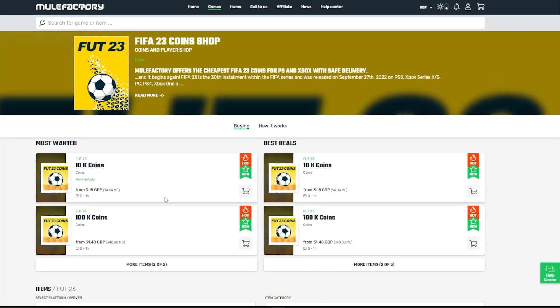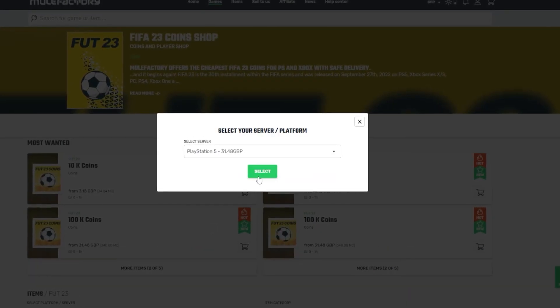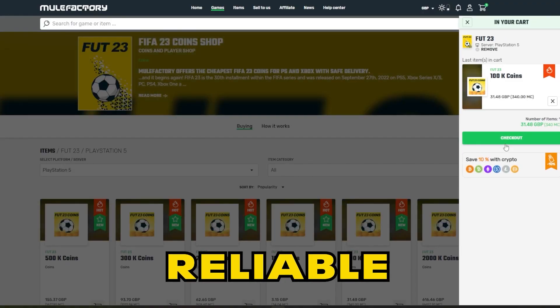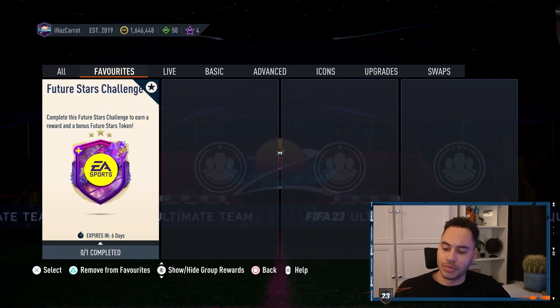Welcome back to the channel. Today we are back with Future Stars Challenge number six. If you need any FIFA 23 coins, make sure to check out mulefactory.com — they're linked in the description, they're cheap and reliable. Use the discount code 'IHAS5' at checkout for a discount.